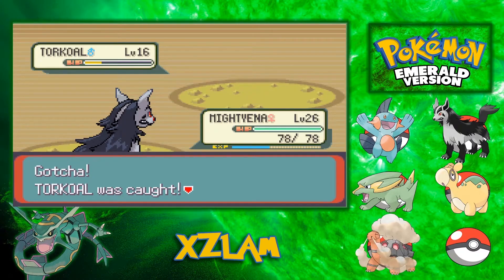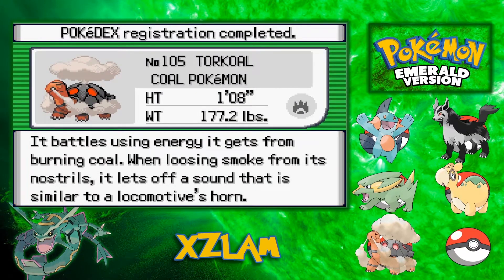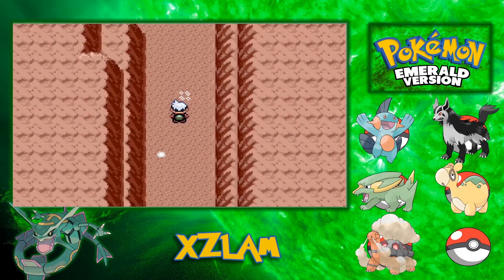You want to know something I just realized that I completely forgot about? Numel doesn't actually evolve into Torkoal — I don't really know where I got that from. Numel evolves into Camerupt, and I know that. For some reason I thought he evolved into Torkoal, but he doesn't. So sooner or later I will have a Camerupt, maybe — if I don't switch him out, that is. But I'm gonna go heal my Pokemon again.